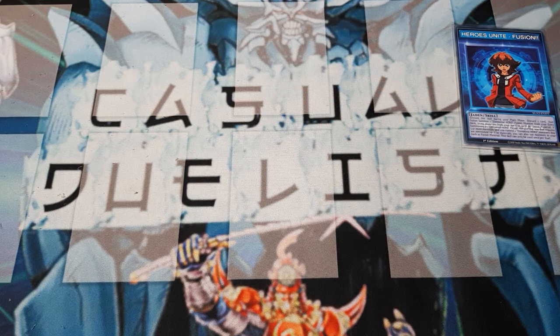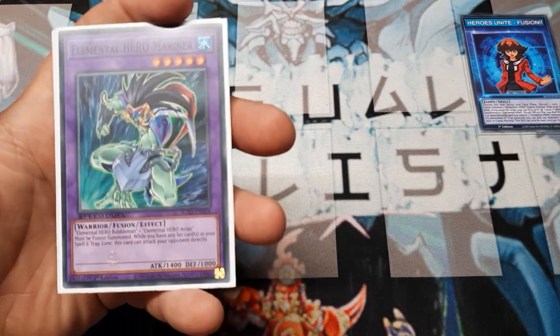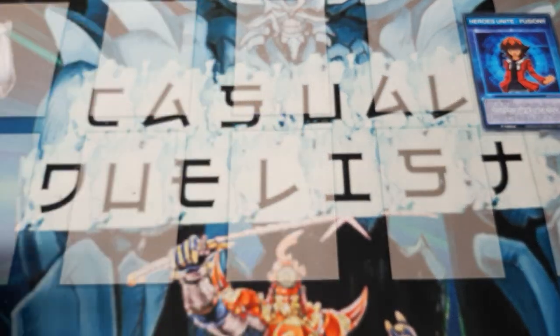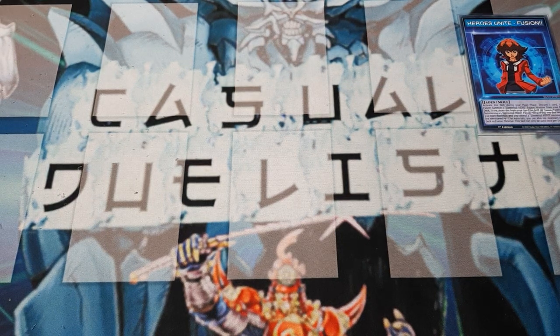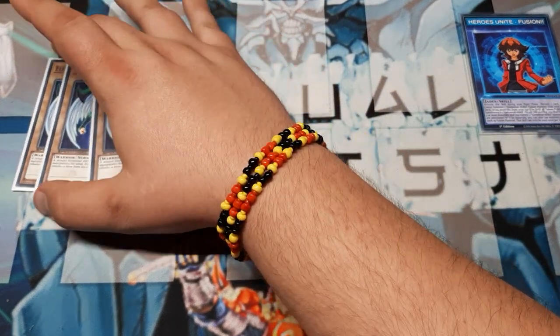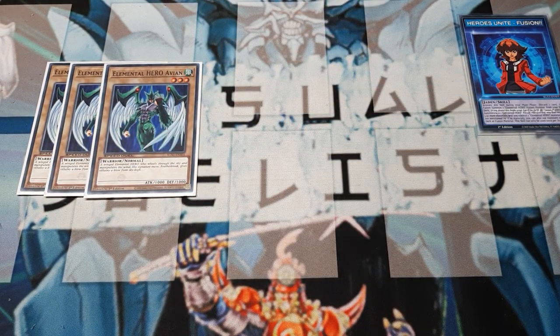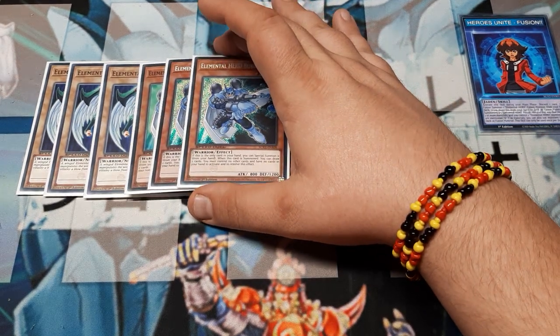We will be playing Elemental Hero Mariner, and we will be playing the Mariner to some great effect — to the point where we are going to beat some cards up. So how are we going to do that? We need to get some monsters on the board. First, we need to start with Elemental Hero Avion. We've got our flyboy at three to make sure it is as consistent as possible. He has no effect — he's just normal — but he is one of the most used heroes for this type of fusion.